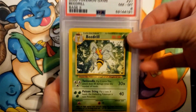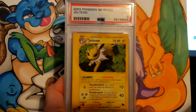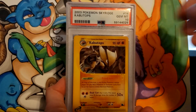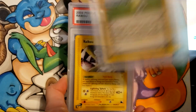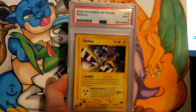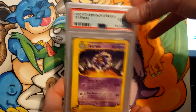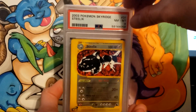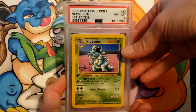More Base 2 non-holo rares: Beedrill an 8, Snorlax a 9. Back to Sky Ridge with Jolteon got a 9, Kabutops a 10. Legendary Collection Breeder a 10. Raikou from Sky Ridge a 9, Starmie from Sky Ridge got a 10, Steelix an 8. And Nidoqueen First Edition from Jungle, an 8.